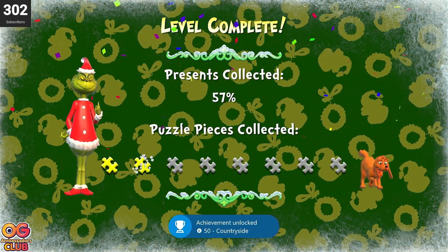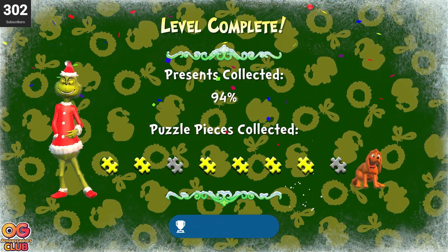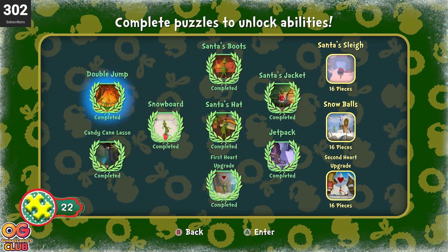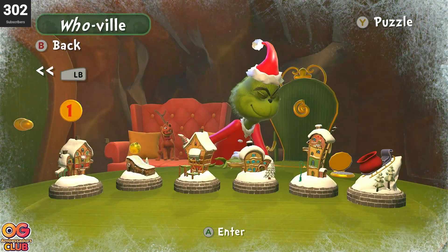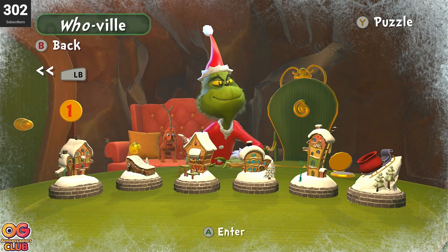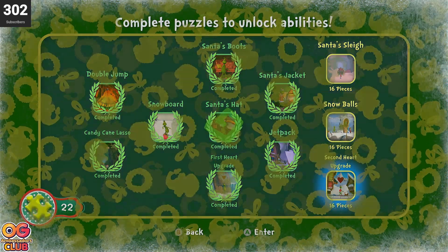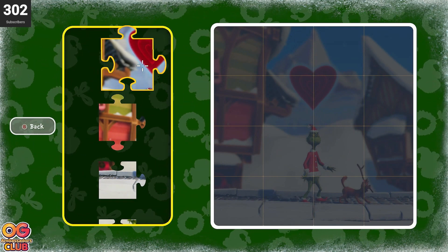That's all the countryside done. Does that give us enough for a puzzle? Yes, you can see the flash. Have a look because we're now moving on to the next Whoville, which I bet we need Santa Claus's sleigh for last, don't we. I think we go for the hearts.